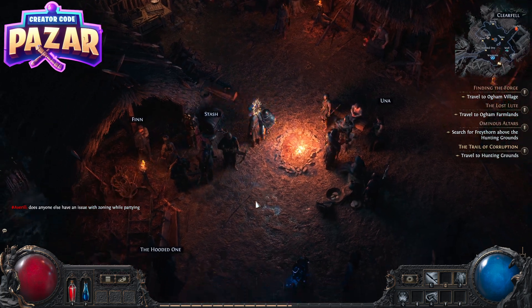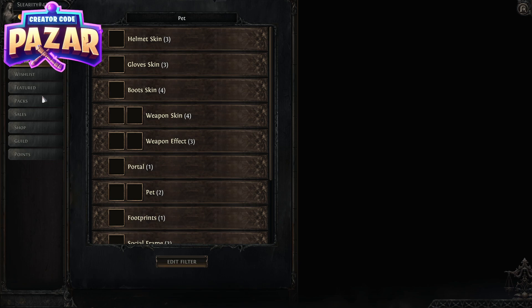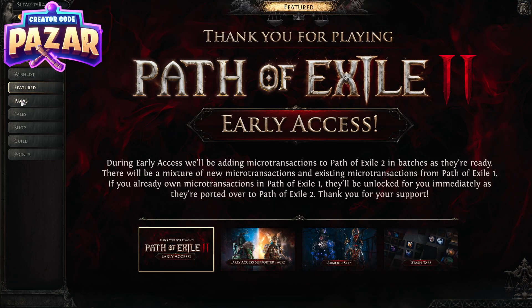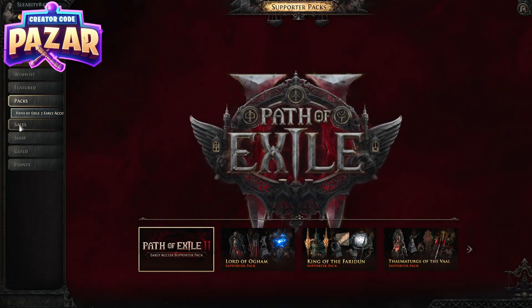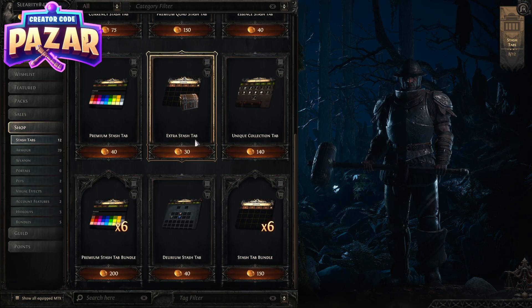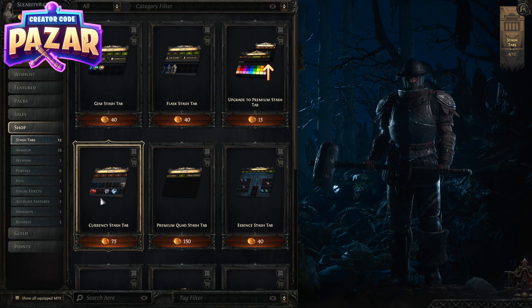These are paid for, but if you're going to keep playing this game I'd highly recommend you have one. You can hit K to enter your shop, go to Packs or Shop right here, then Stash Tabs. You're going to get the currency stash tab, which is 75 points. In Path of Exile 1 they tend to run sales on these every couple of weeks.